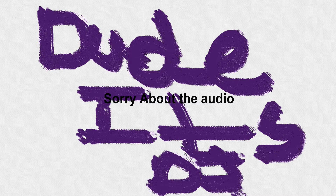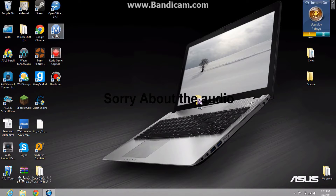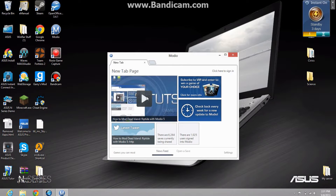Hey guys, it's Sculptor here, and today I'm going to be teaching you how to mod your game save. The first thing you're going to want to do is get your flash drive in, save the game on any game on the Xbox 360, and transfer it to your flash drive.